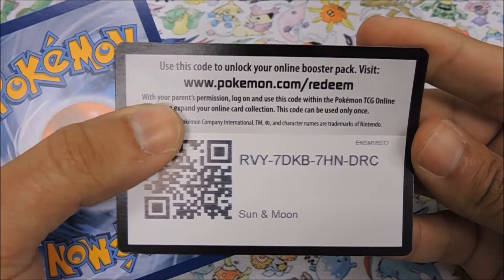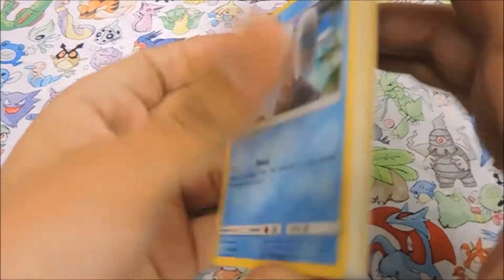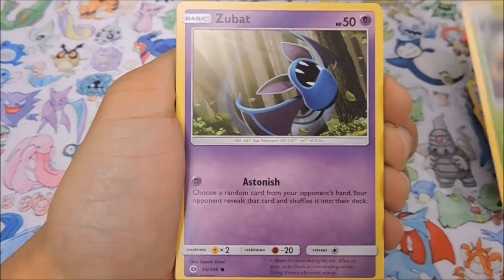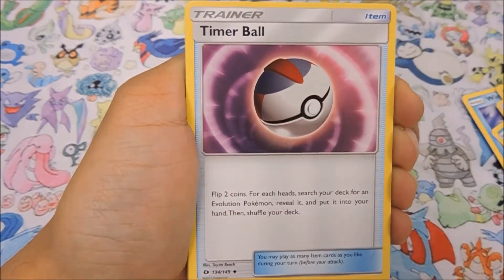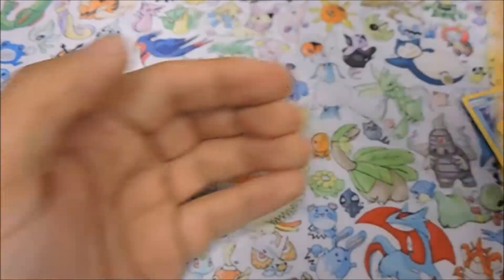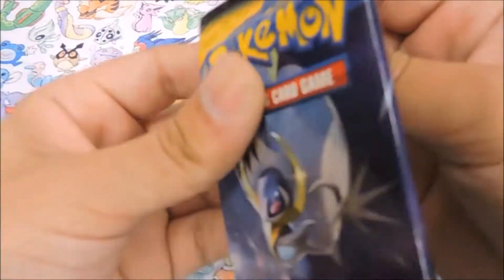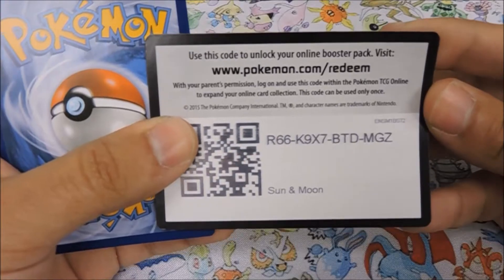One more code. Starting things off we got a Wingull, a Popplio, a Growlithe, Grubbin, Zubat, Grass Energy, Poliwag, Bruxish, a Timer Ball, a reverse Persian, and a Palossand for our rare. We did get a reverse out of that one - we are now at a whopping 13 points and we still have six packs to go. Sorry if you're watching this, Shy Pokemon Guy, but this is almost looking like a blowout.